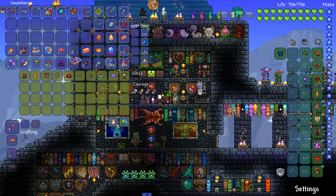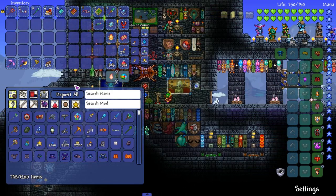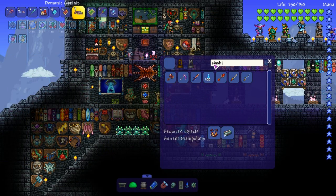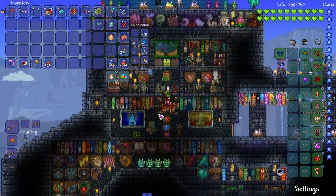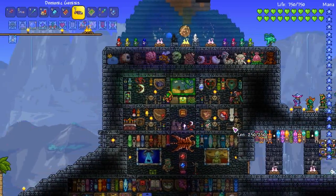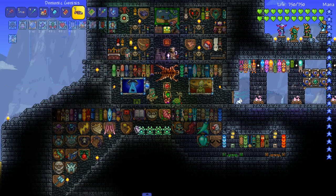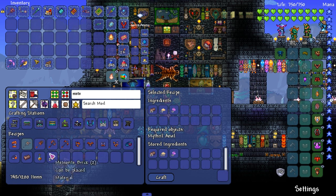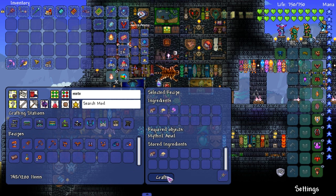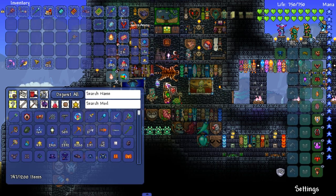We don't need that, we already have one. Store everything else in there. There's a weapon I want to make. I want to start making some more weapons - let me look at some weapons real quick. We can make something called the Asteroid Staff - we just need a Meteor Staff, I don't think I have one but doesn't mean we can't make one. Let me make some meteorite bars - 20 isn't enough, let's make 40 of them just to have extras. Now I'm out of Souls of Night, that sucks.